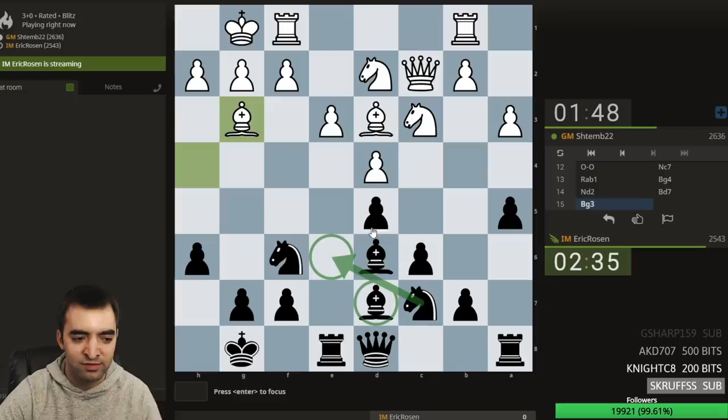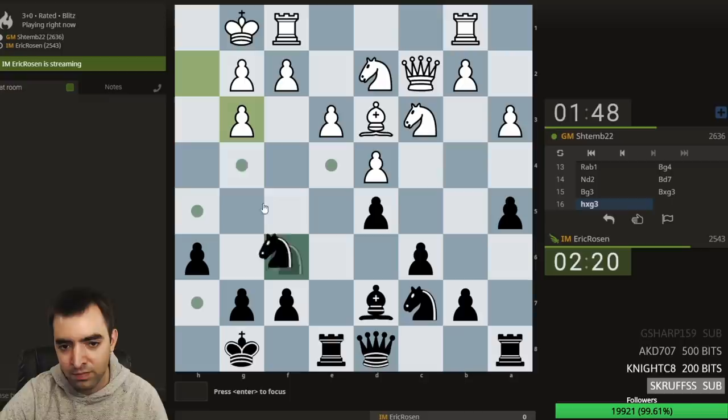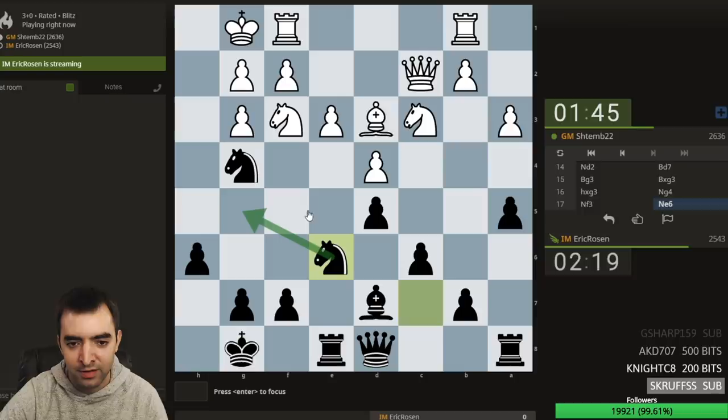I moved to d7 and not e6, because I might want to play knight e6 later. Bishop g3 — safe move. Oh, that's a problem. My bishop's not defended. Let's take. H takes, knight e6. I'll fight for the e4 square. I have knight g4 too — ideas of mating eventually.